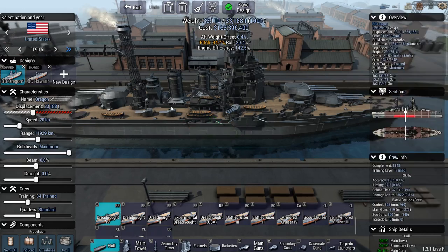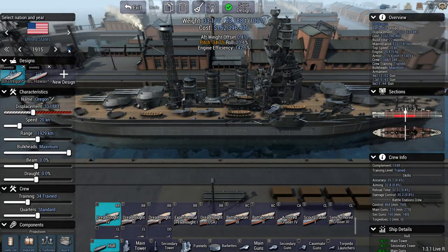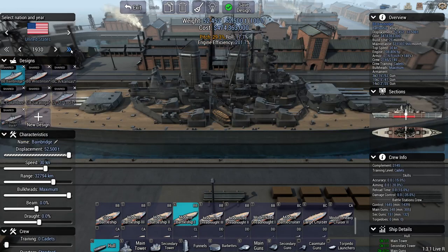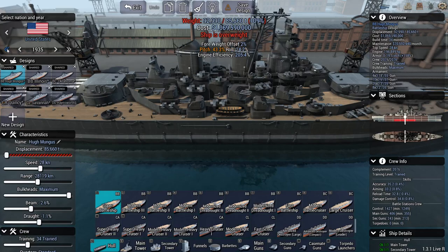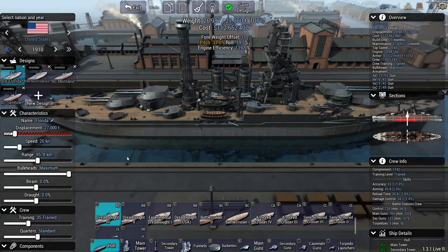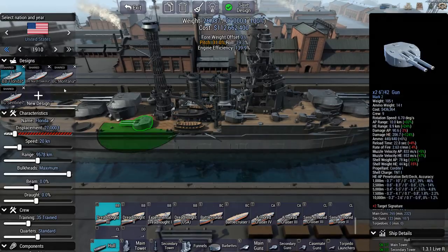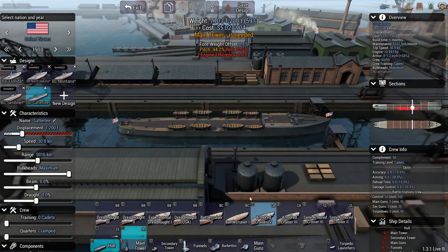I've gotten most of the US Navy designed from 1910 all the way to 1940. I will have shared designs set to selective, so the AI can still design their own ships if they have no suitable shared design to use.